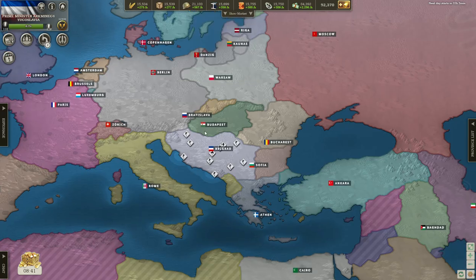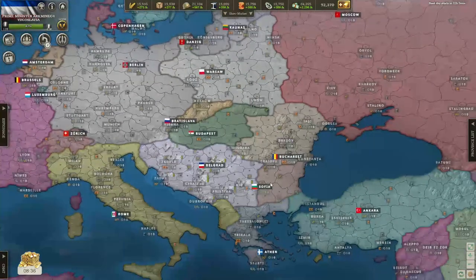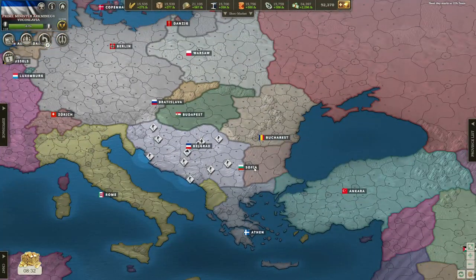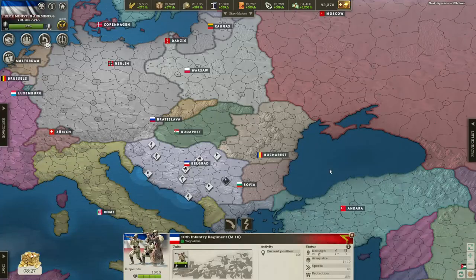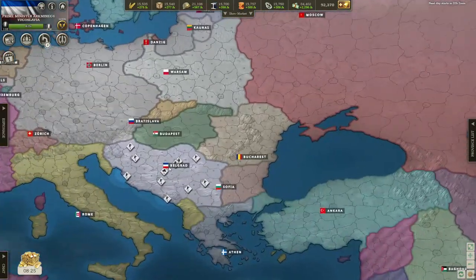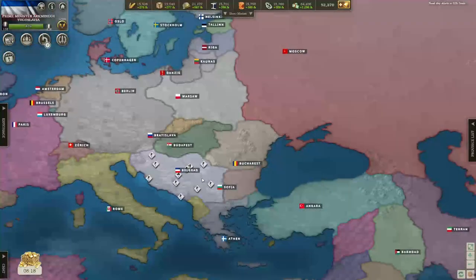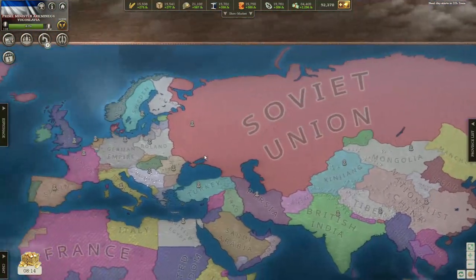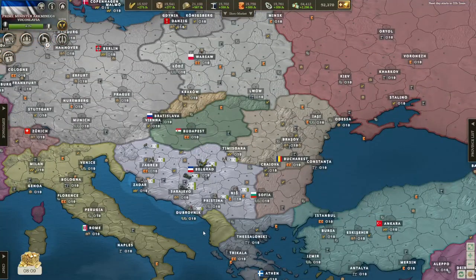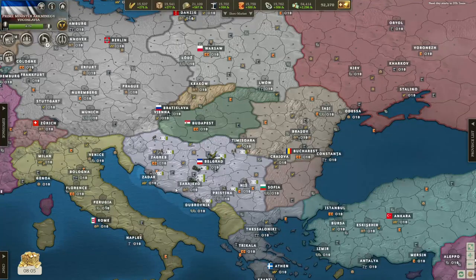One of the first countries I ever played was Yugoslavia, and when I did I united the Balkans — I took out Bulgaria, Greece, Albania, Romania, and Hungary. That was pretty huge and that is what we're going to be aiming for this game. We might do even more, we might try to unite all of the Slavs or something. But that will only be a possibility if we unite the Balkans first, so let's get into the game.